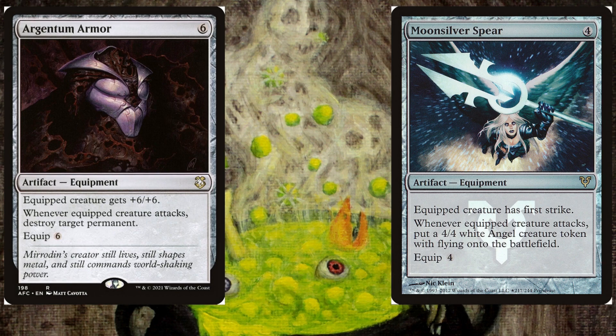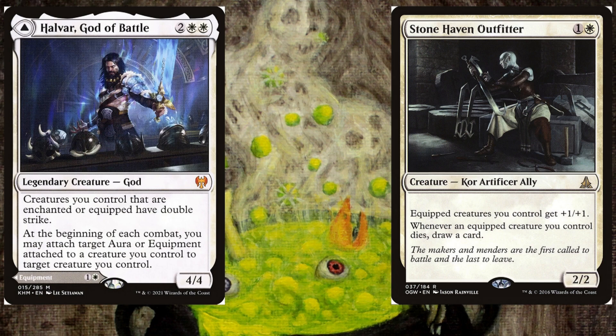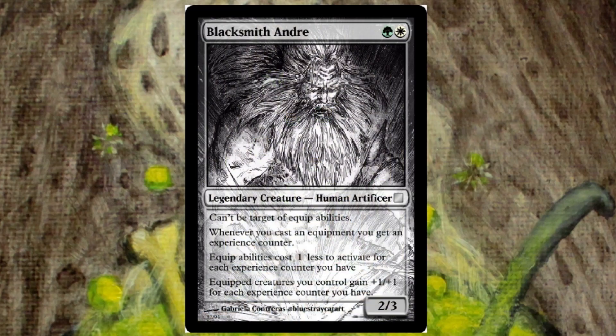While there aren't many, Andre isn't the only board-wide anthem we can give to equipped creatures. Halvar, God of Battle and Stonehaven Outfitter are strong creatures we can use to make our armed army hit harder, and draw back some of the cards when they fall.